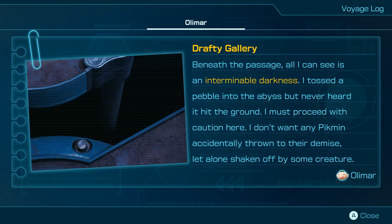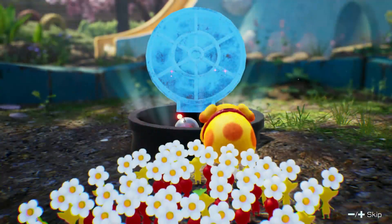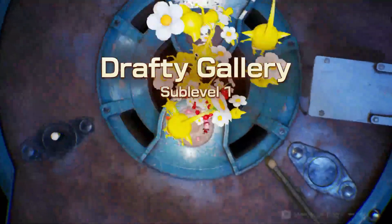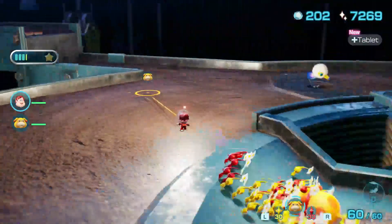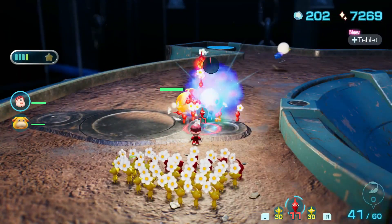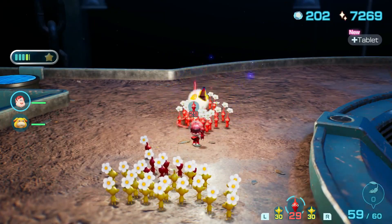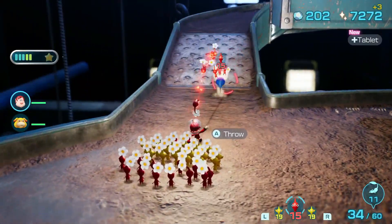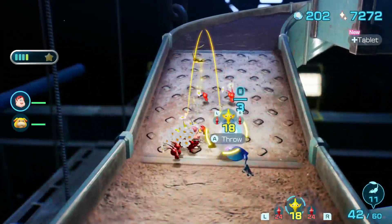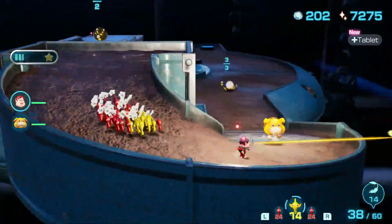'I don't want any Pikmin accidentally thrown to their demise, let alone shaken off by some creature.' Recommended: red and yellow — so we might have some electric hazards then. This place looks a lot like an area from the past Pikmin games, except more blue I guess. Nothing wrong with it. First off, get rid of you. We'll grab another one of those glow healing bands. I might need the reds for combat purposes. What's up here? Ooh, a bell! Alright, I'll take a bell.